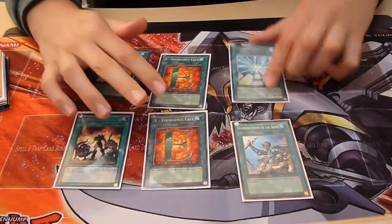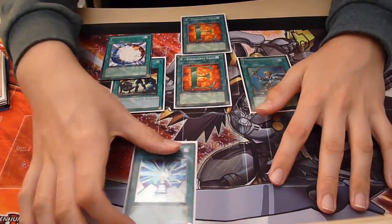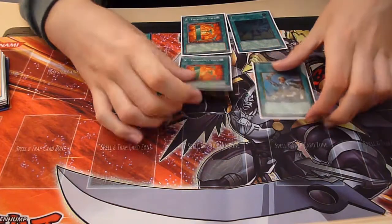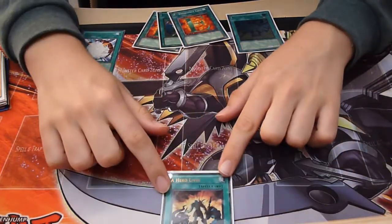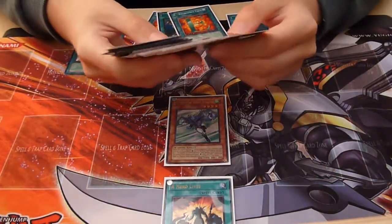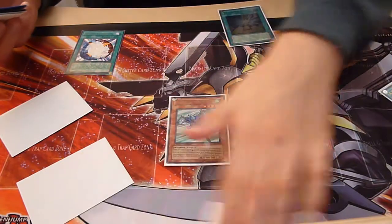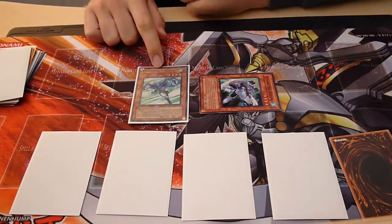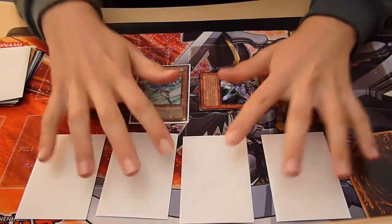If you open with Future Fusion, you use it to put Zephyros into the graveyard, which allows it to be bounced back into your hand, and then you special summon Zephyros. As long as you have one of these cards in your hand, you can quickly get to your Stratos. The best way is to activate Hero Lives, pay half your life points, and special summon Stratos from your deck. Stratos comes to the field, you search for Bubble Man, and you special summon Bubble Man in defense by setting all of the cards in your hand.